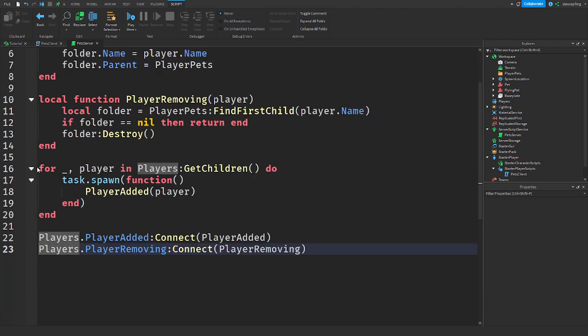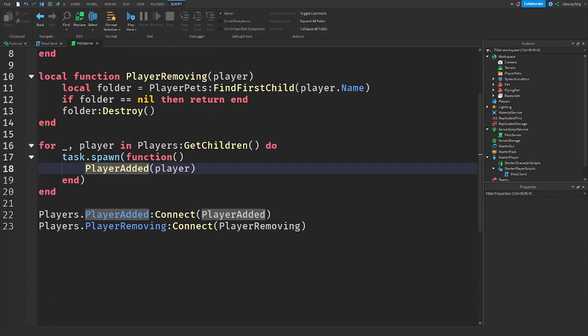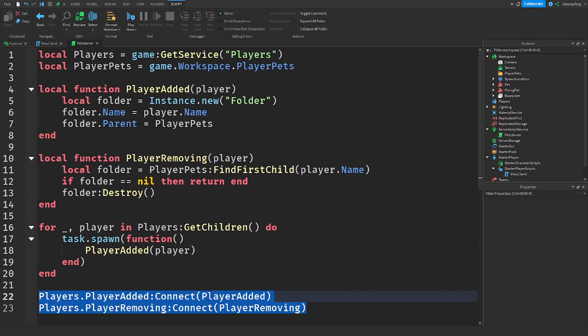Down here it's going through every player in the game — that's what 'for _, player in Players:GetChildren() do' means. We're running a new thread and running the PlayerAdded function. Then down here that makes it work for anybody else that joins. That is the server script explained, and here is the whole script.